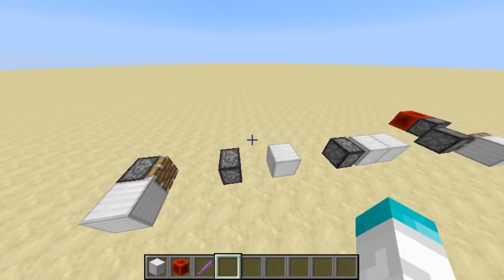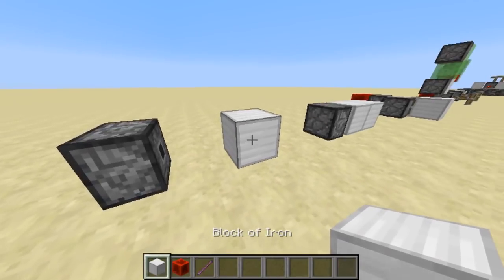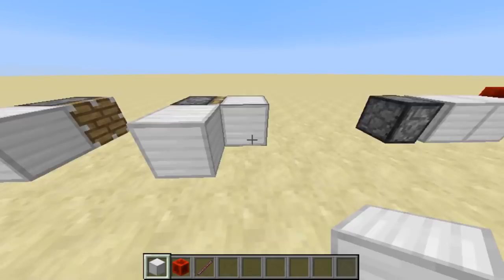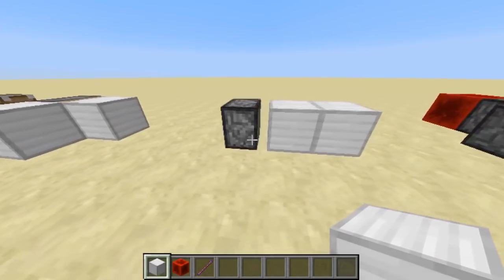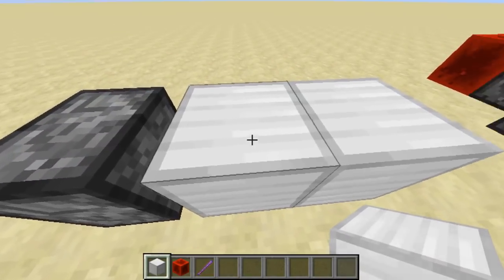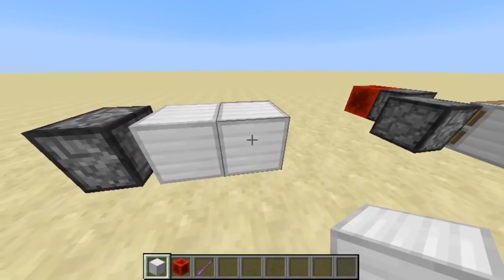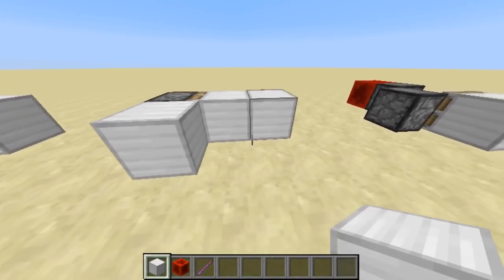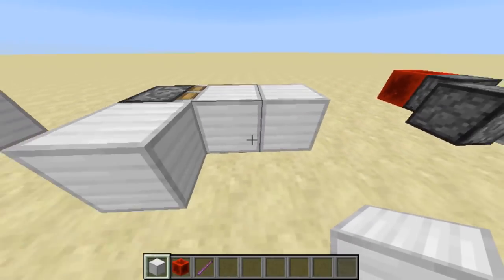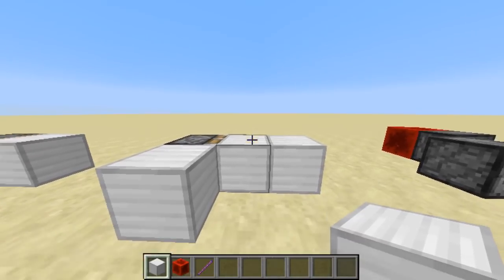If you have a headless sticky piston, you'd expect it to retract like in 1.12 — and it does. But something different in 1.13 is that if you have a block in between the sticky piston and a block two blocks away, it actually won't retract that block anymore. Both blocks stay where they were.